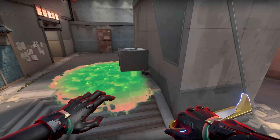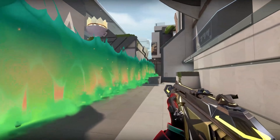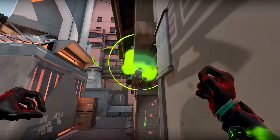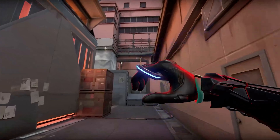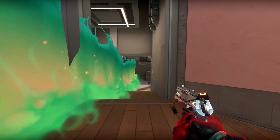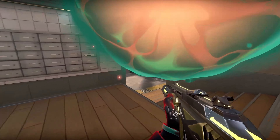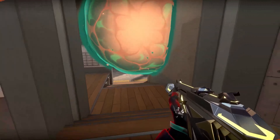Viper excels on the defensive side of Valorant games, and this is massively the case when she's playing on Split. The main lineups you'll want to learn for Viper are around mid-vent and mid-top, as you can create toxic screens to cover mid and a spike site of your choosing. We have all of these lineups covered in a lineup guide here on our official YouTube channel and on the official TGG website, so check those out if you need ideas.